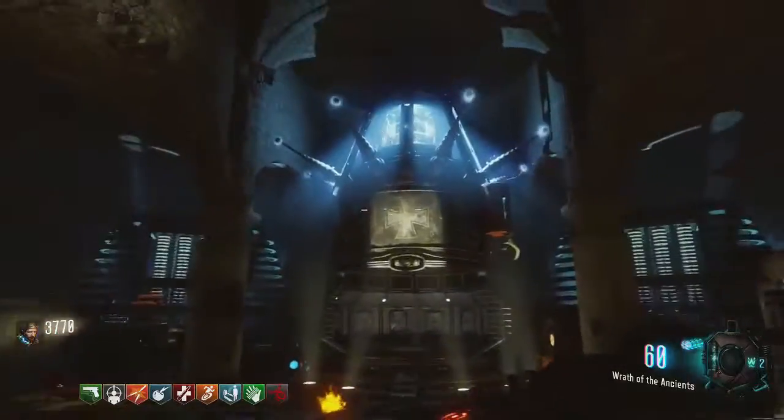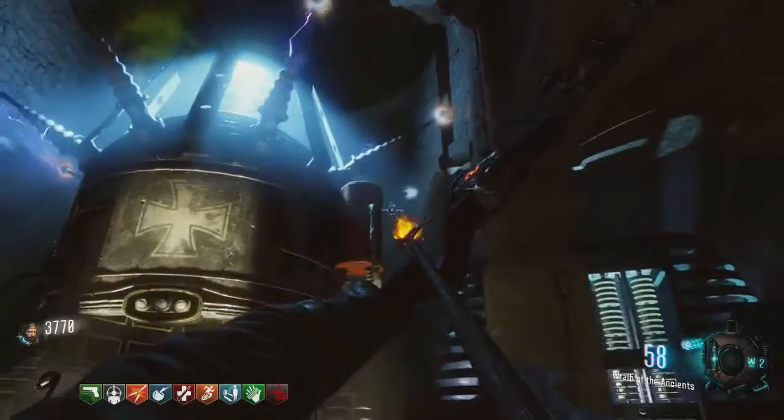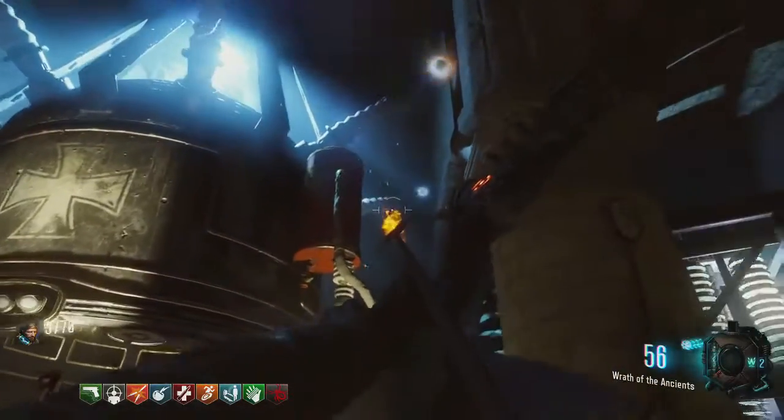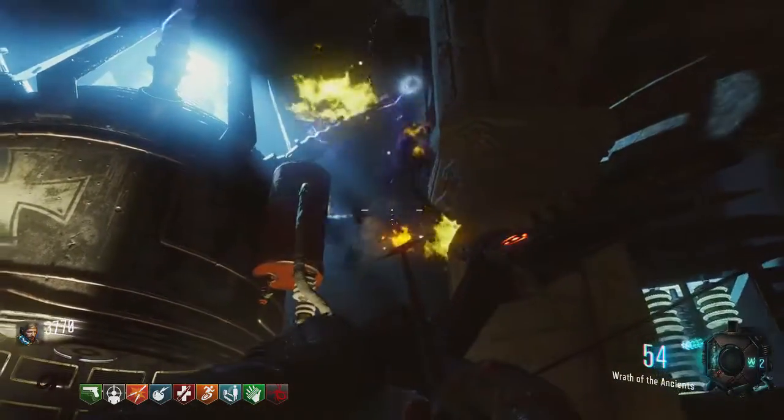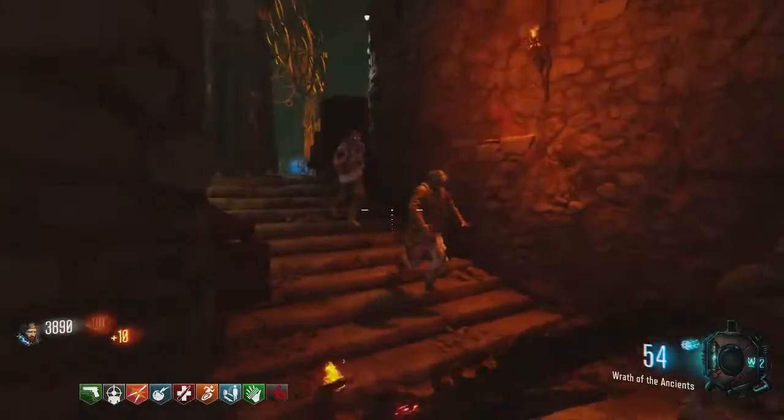Head to the teleporter room and shoot those beacons above the teleporter. They're going to turn this orangish, reddish color when you hit them. You have to hit every single one. When you do, they're all going to turn back to the bluish white and you'll hear a sound.